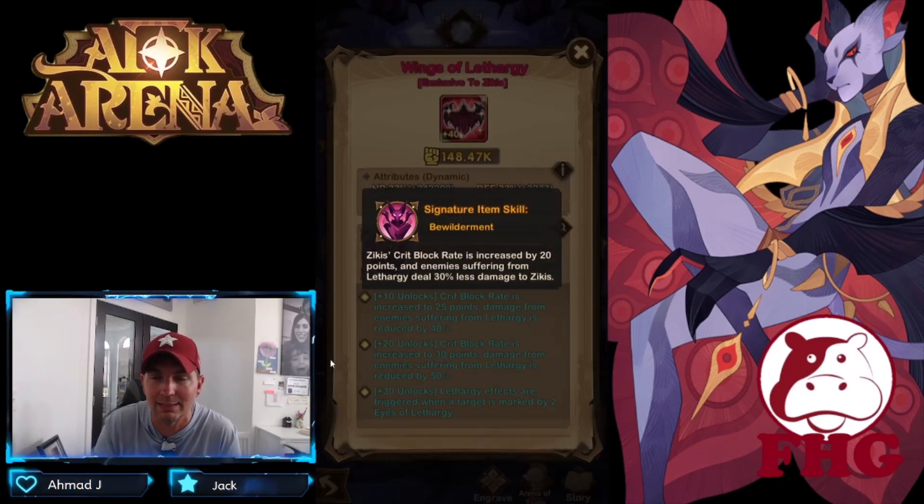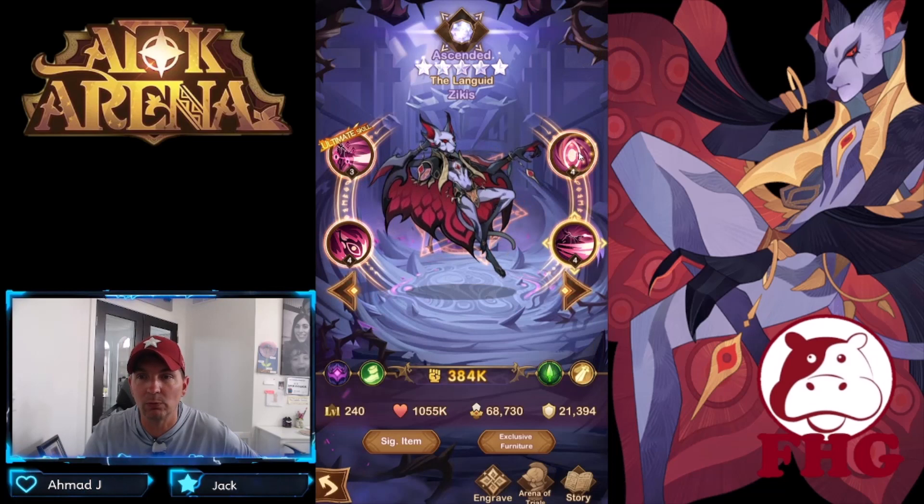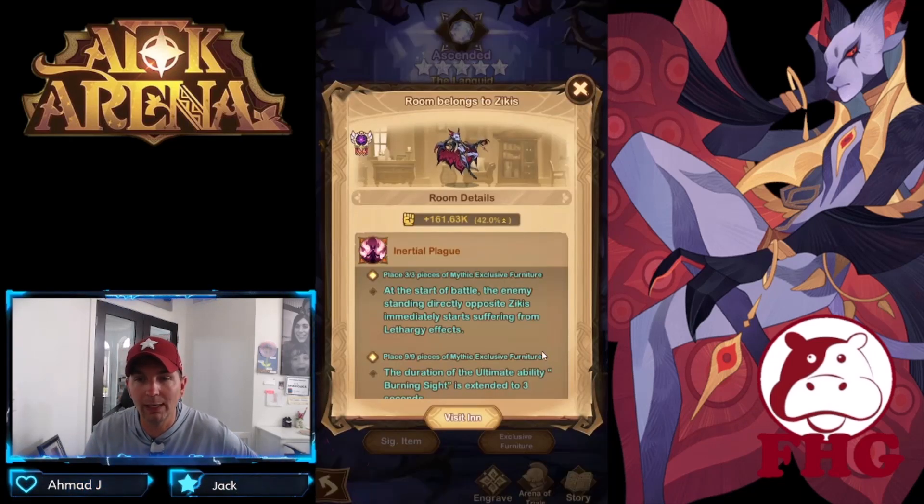Let's check out the signature item — Wings of Lethargy. Critical block rating is increased by 20 points, and enemies suffering from Lethargy deal 30% less damage to him. At higher levels, block rating increases to 25 and 30 points, and the damage reduction goes to 40% and 50%. At plus 30, Lethargy effects are triggered when the target is marked by two eyes instead of three, meaning the plus 30 signature item is going to be a requirement — reducing the mark threshold from three to two.